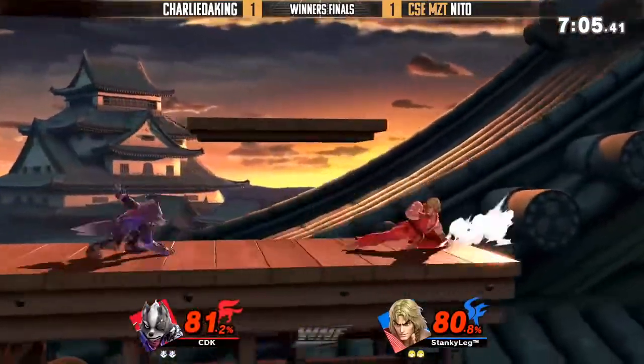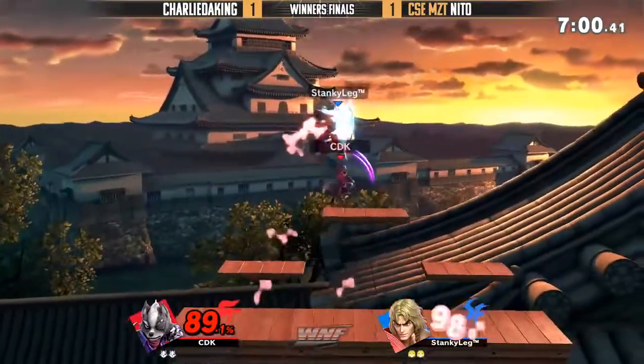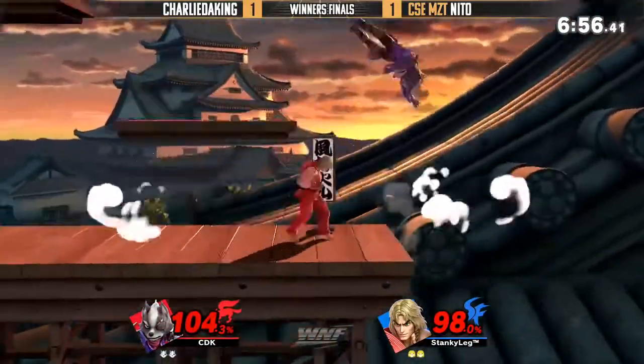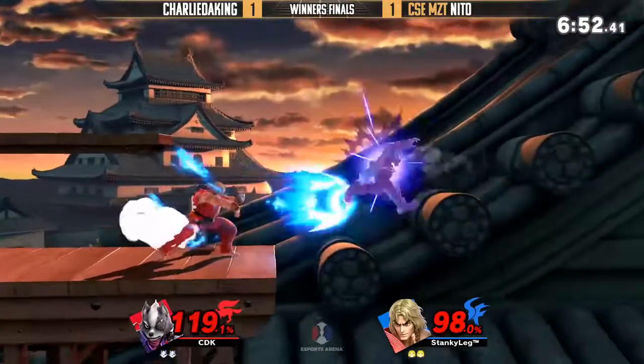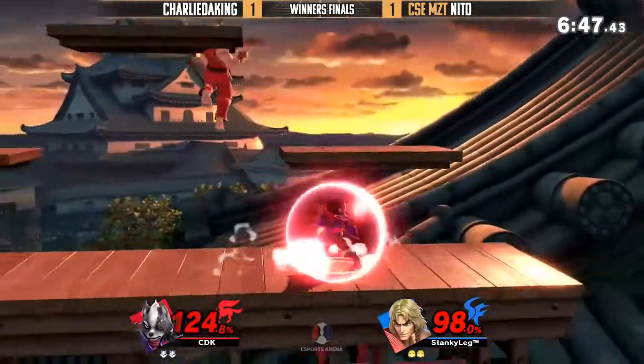Big down smash — that's what you were talking about with the block string there, throwing down smash out of your pressure. You can throw out that half circle kick and it's so strong. Off stage, and Charlie has to find a way to recover — that move is such a good option.